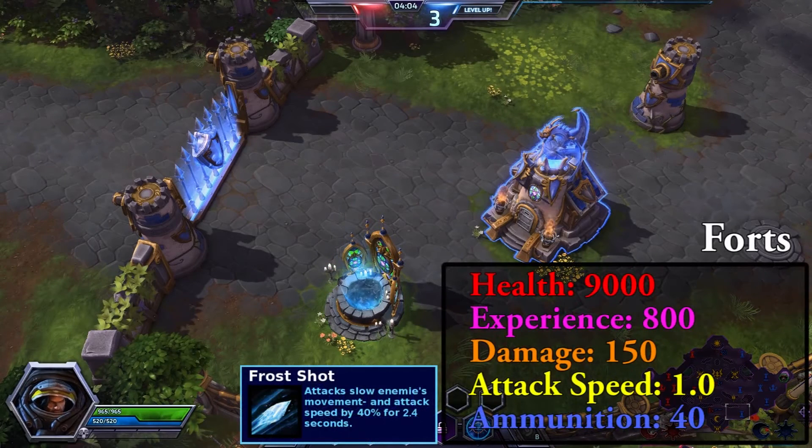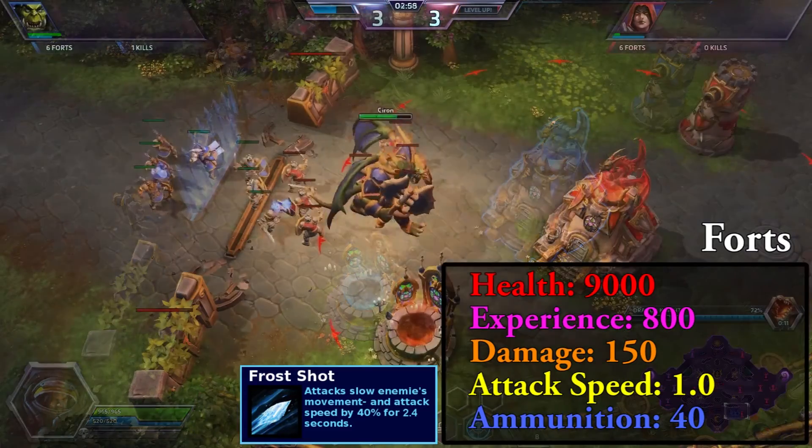Forts have 9000 health, 40 ammo and deal 150 damage. Their attacks slow your movement and attack speed by 40%, so it's not very smart to tank them, especially as the Dragon Knight.